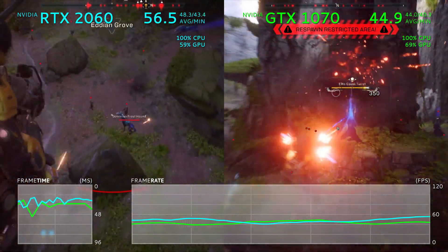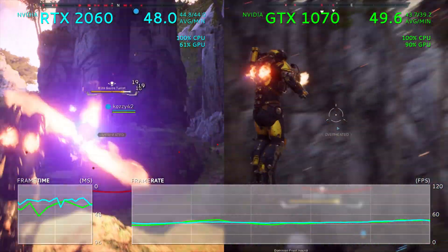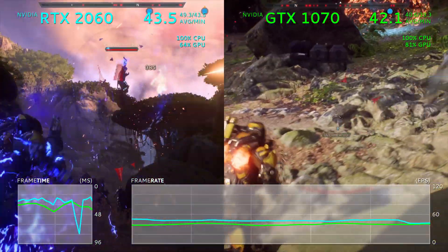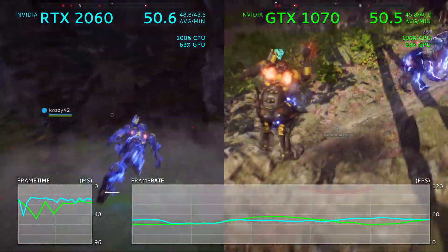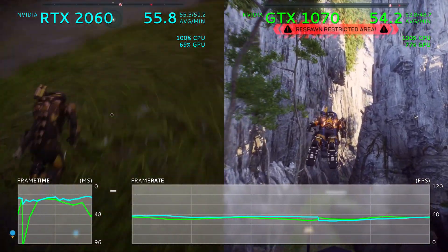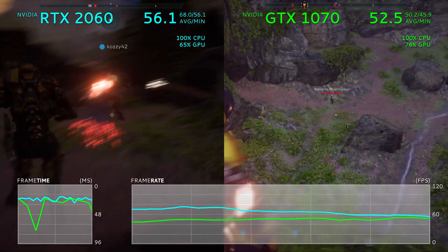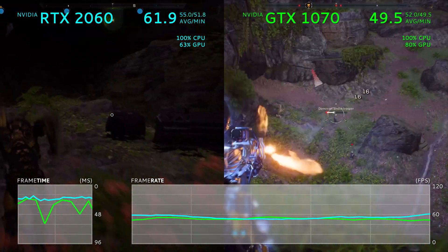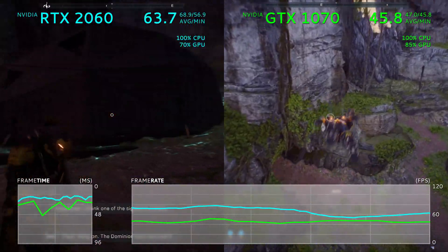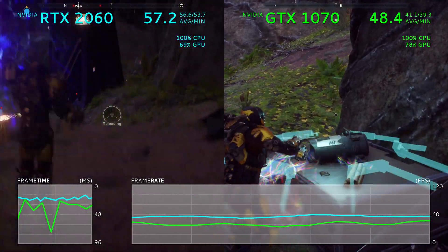Now, if you're familiar with the specs of these cards, this is rather fascinating. As it turns out, both GPUs feature the same 1920 CUDA cores, and the RTX 2060 actually has a smaller bus width at 192 bits versus the GTX 1070's 256. The 2060 also has less VRAM at 6GB instead of 8GB, and even lower base clocks at 1365MHz versus 1500MHz, though it is worth noting that both GPUs turbo up to 1680MHz by default. The advantage comes down to advancements in the Turing architecture — smaller process node, better compression, a new highly efficient streaming multiprocessor architecture, and fast GDDR6 memory leaving last gen's GDDR5 in the dust.